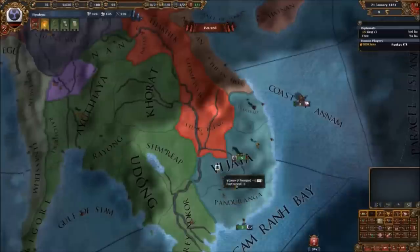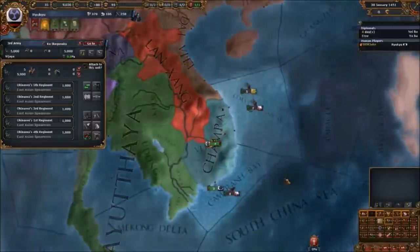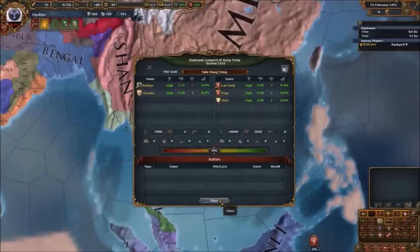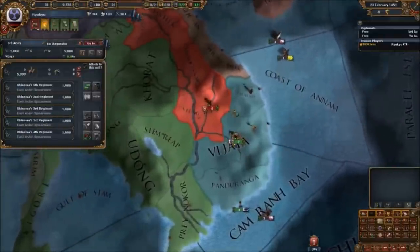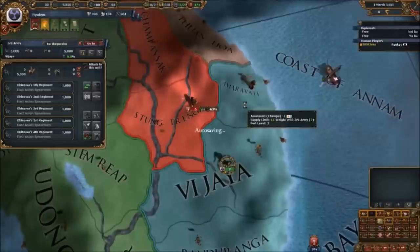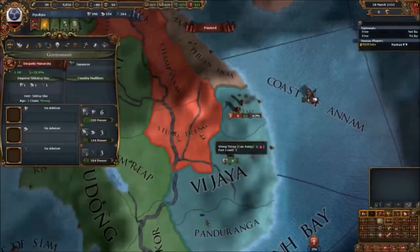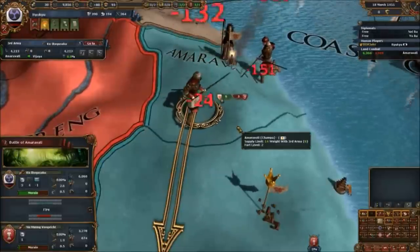Rather than just vassalising Champa, by annexing them we were able to forge a claim on Lang Shang, and using that claim we went to war with them just after we released Champa as an animist vassal — they were previously Hindu. The war with Lang Shang was really sketchy: we didn't have much money, manpower was so-so, and we were pretty much relying on the god general we had cheesed at the very start. Lang Shang brought in a couple of friends and we were hilariously outnumbered, but our faith in the dice really paid off.